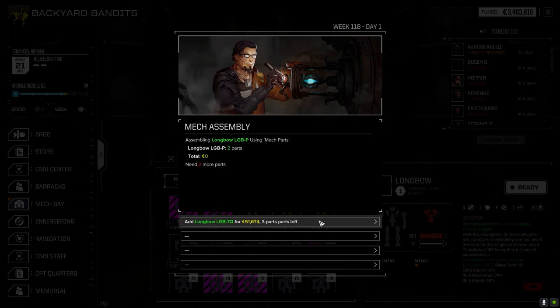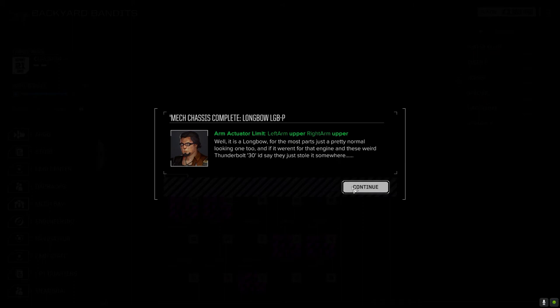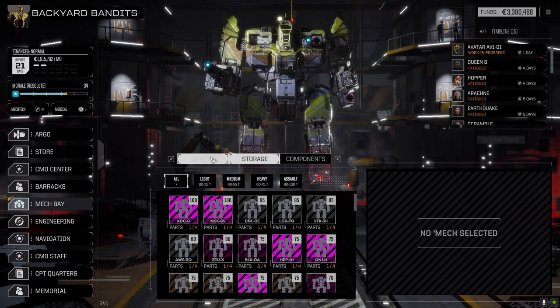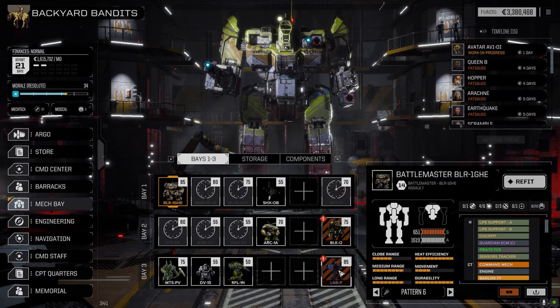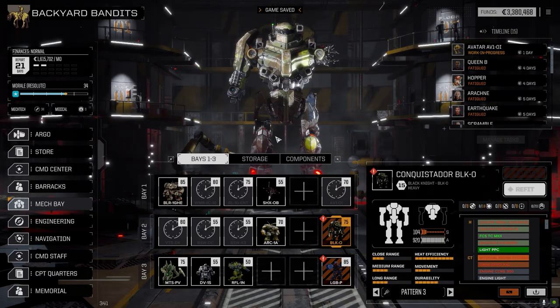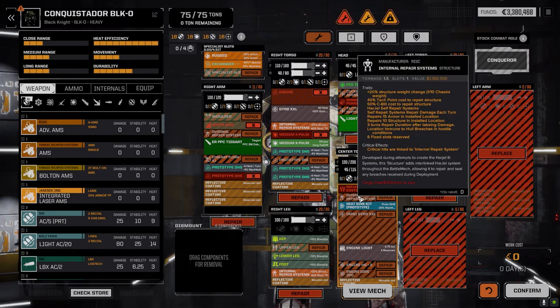We gotta use two of these, right? Let's do it - there it is folks! Let's check out what we got here - I'll be able to look at that self-healing armor. Let's have a look at this guy first and see what we got off him. Looks like a lot survived. We got a fair bit. Internal repair system is built in - 20% structure weight change. The C-bill cost to repair - I could see it being more.